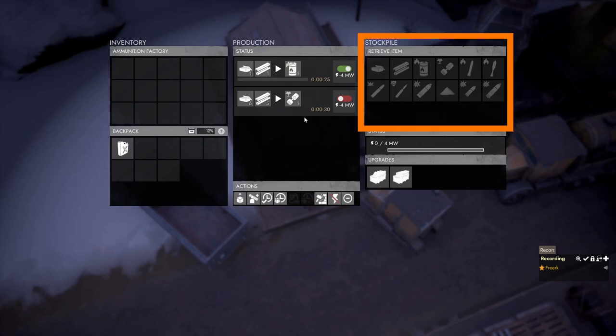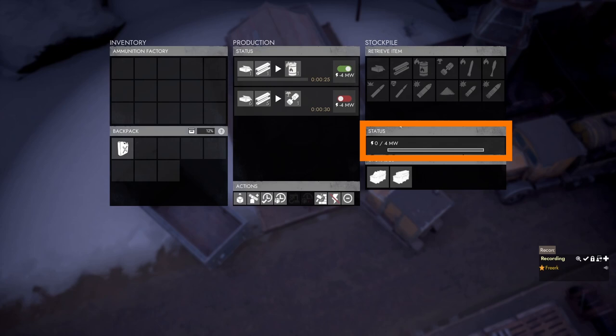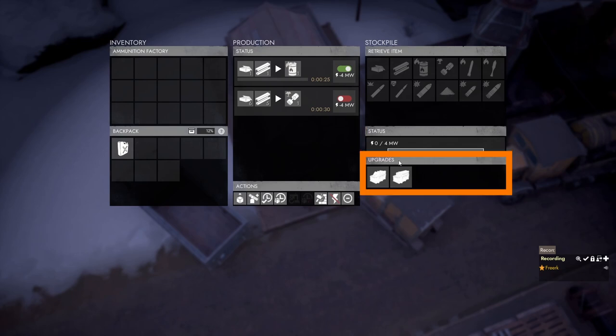On the right side of the menu we can see that there is a stockpile for the necessary materials and for the produced items. There is also a status panel which will show us if we currently have enough power to run the factory, which in this case is no.